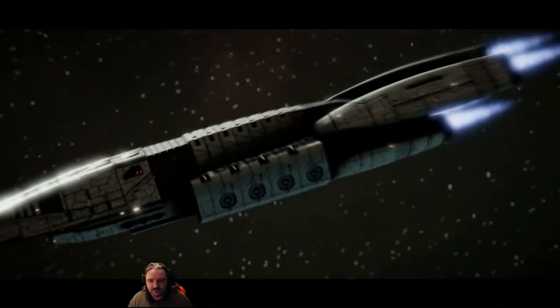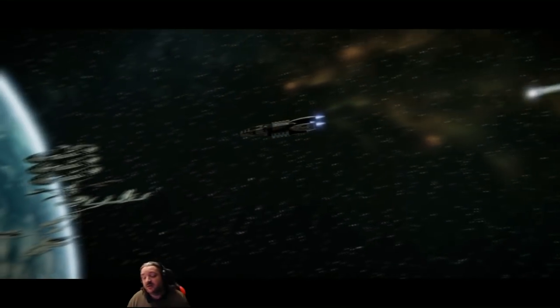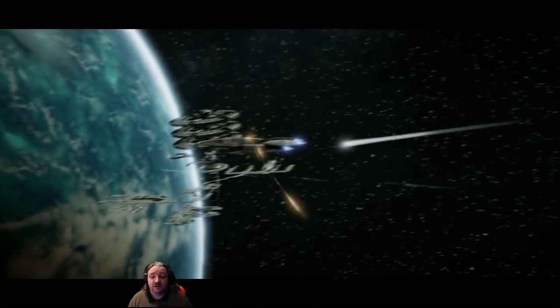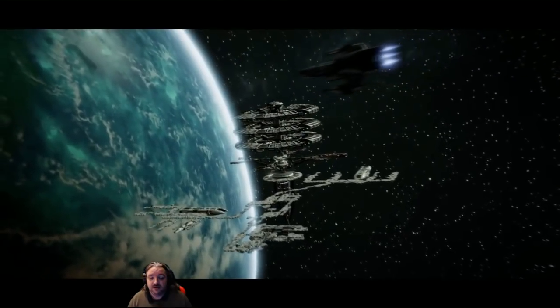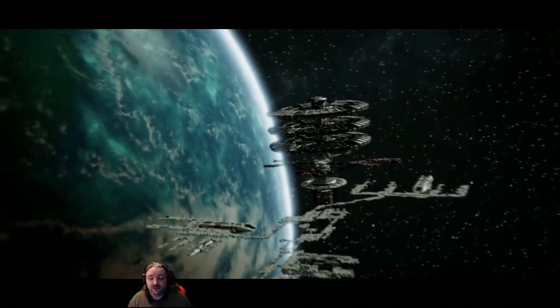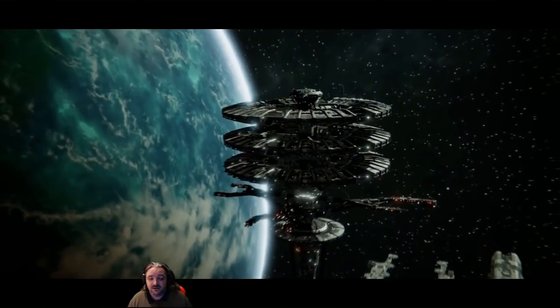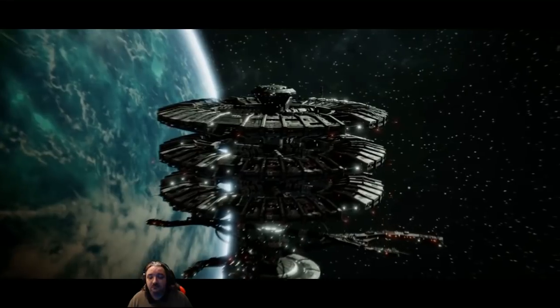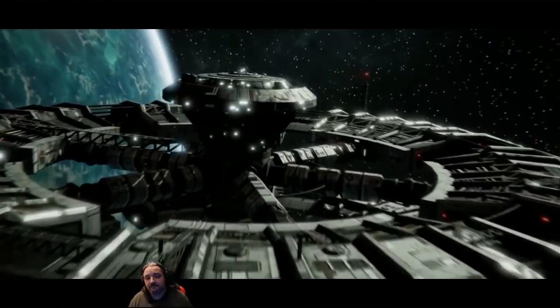Command of the Colonial Fleet has fallen to Rear Admiral Cain. Our mobile shipyard, Daedalus, has become the ad hoc fleet headquarters. As Cain's XO aboard Daedalus, you have been promoted to Operations Commander of the entire Colonial Fleet. Cain intends immediate retaliation for the attack on Pycon. The war room awaits your arrival, Commander.